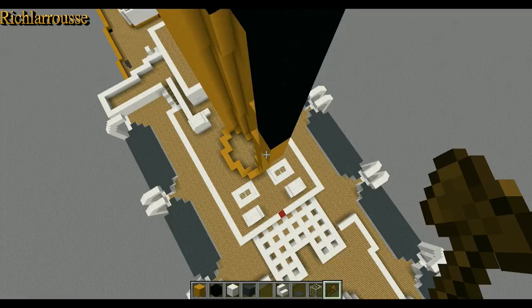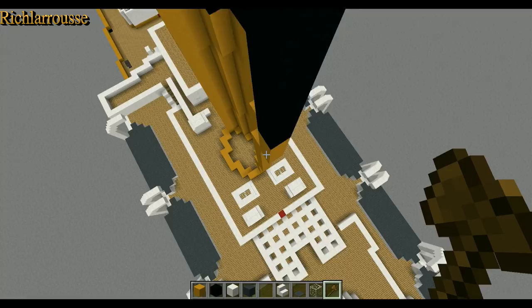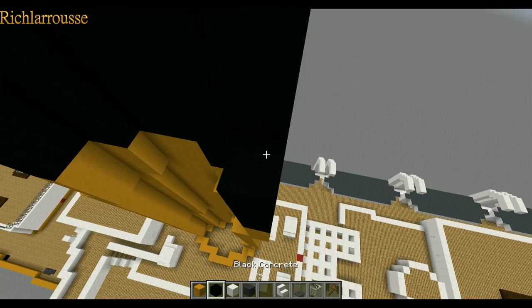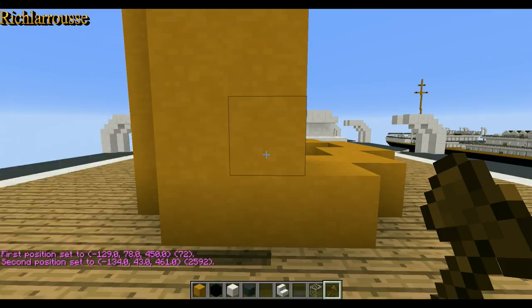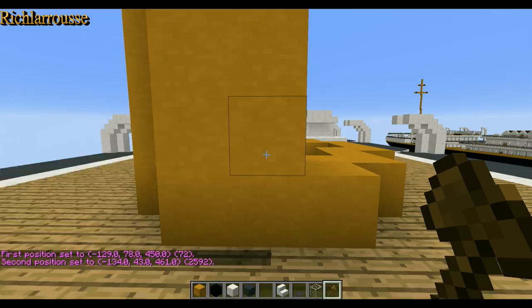Got one more section to fill in — the centre section on the back — I'll just fill that in quickly. Then I'll copy that to the other side: copy, flip to the right and then paste. And there we go, that's the funnel done on both sides so now we've got a fully cylindrical funnel.